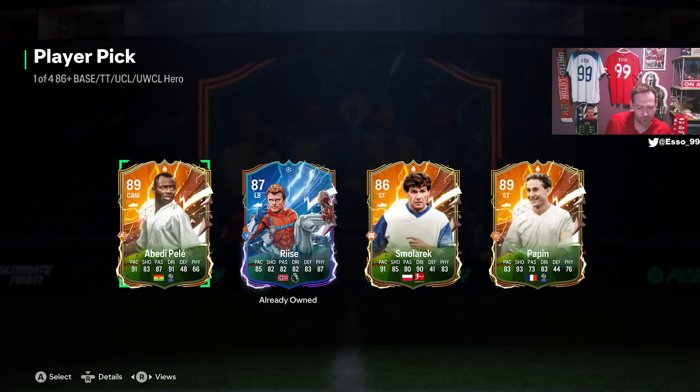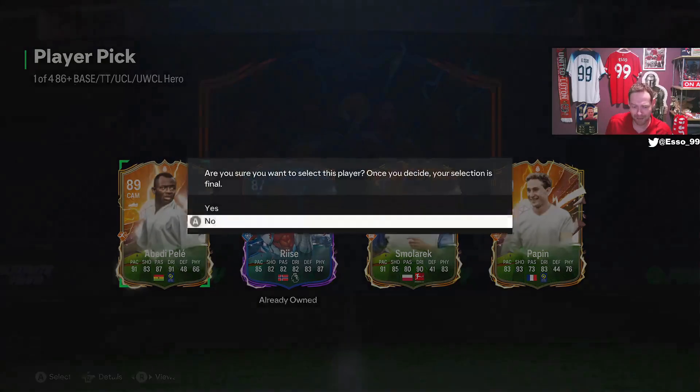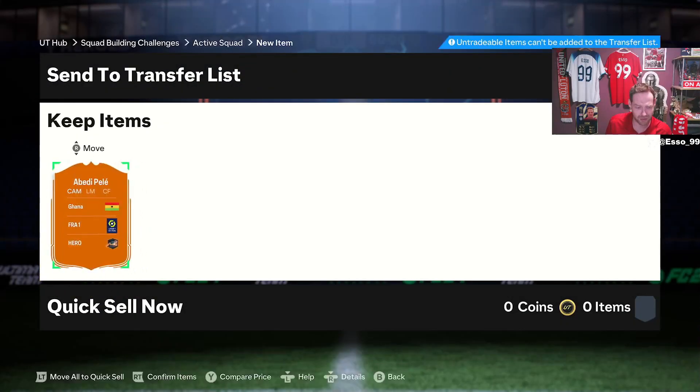I will take Abede Pele — someone new I haven't used yet this year. We've already got a better version of him and the objectives card, but he can play left mid and it's something funky to try. Let's get him in the club.